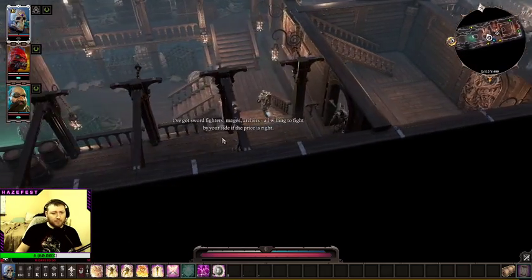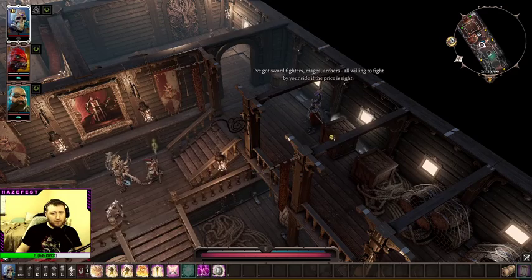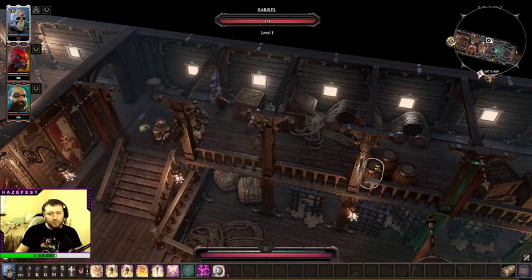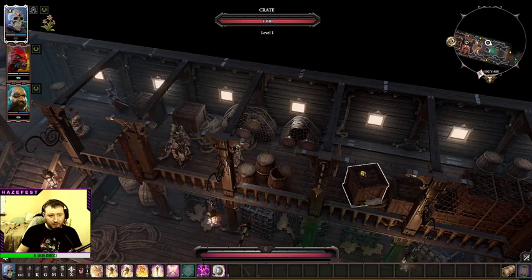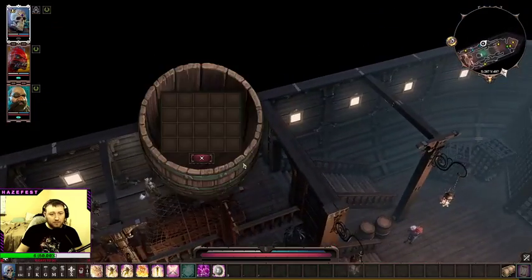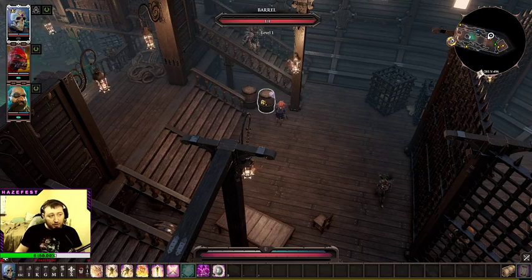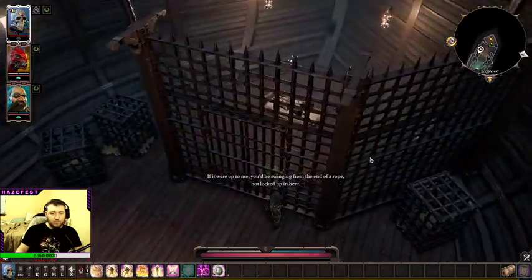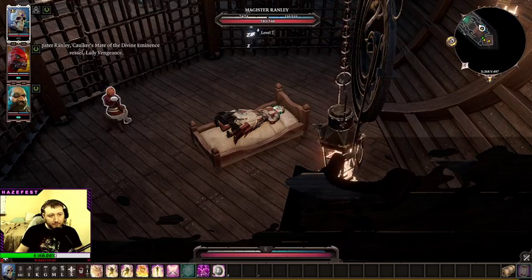I've got sword fighters, mages, archers, all willing to fight by your side if the price is right. What if I don't want to pay for help? Lucky charm for a hundred and six gold — I mean, it practically pays for itself. There's Losa, she made it. If it were up to me you'd be swinging from the end of a rope, not locked up in here. Who's this? Magister Ranley. How is Alexander still alive? Eminence, vessel, Lady Vengeance.